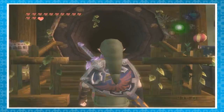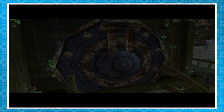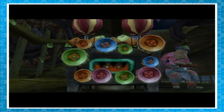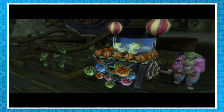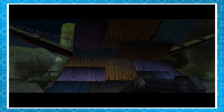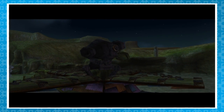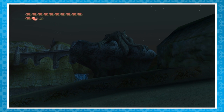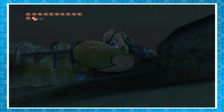Over at Lake Hylia, before using the cannon, check out Fyer the Clown. On his shirt is a Banzai Bill — a reference to the Mario series. Get in the cannon headed towards the Oasis and appreciate the short cutscene. When you land in the desert, take a look behind you — over Lake Hylia there's a large rock formation which looks suspiciously like Yoshi. Alright, it's time for references!